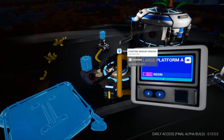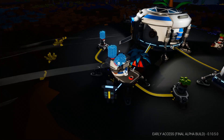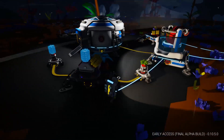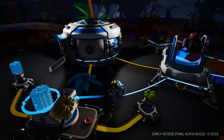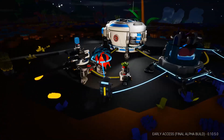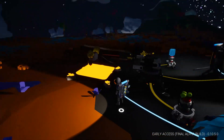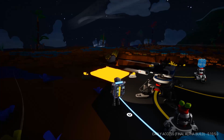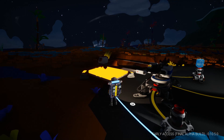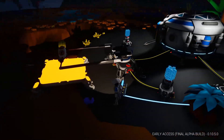I just need resin. There we go. Print. So that's going. I don't really know what I need for the vehicle bay. Holy tethers — why do I have so many? What was I doing last time? I seriously can't remember.